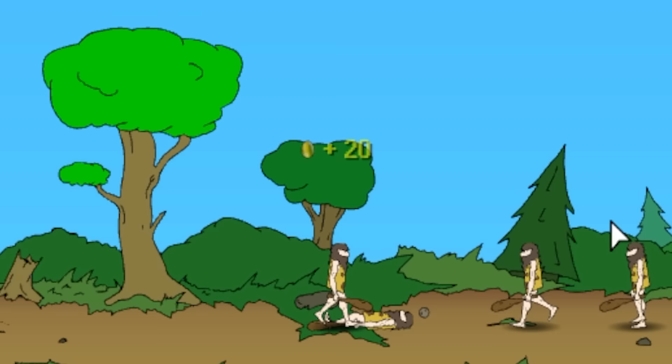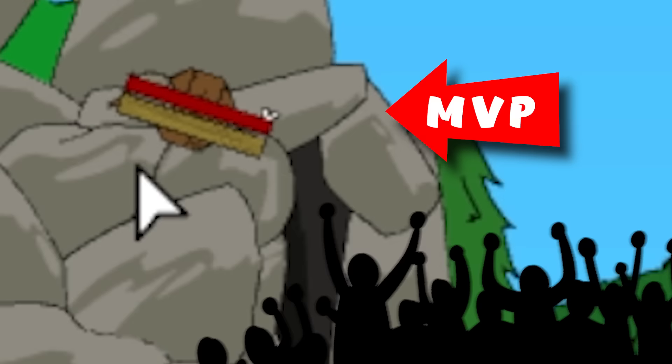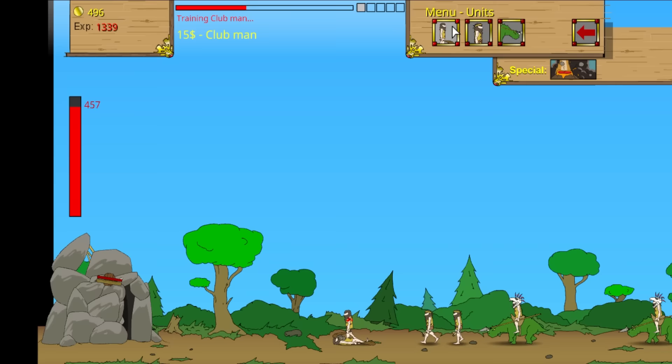We'll kill them quite easily. Each of these club men only cost $15, so they're spending and throwing all their money into nothing. All we've got to do is stall them right about here, then my slingshot will do the rest of the work. My idiot is also pushing right into them. They are sending their first dinosaur riders, so we'll send a few guys out to stall them. I need them to stall right here.